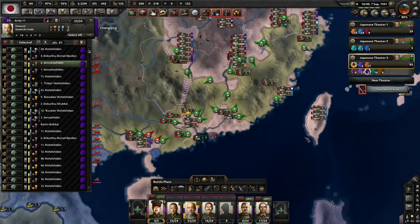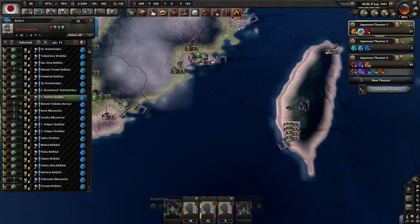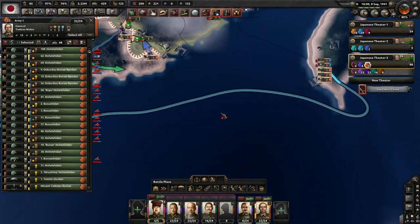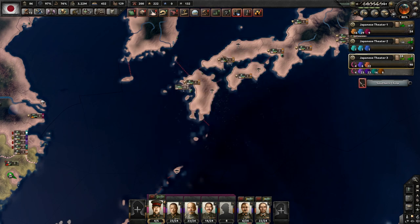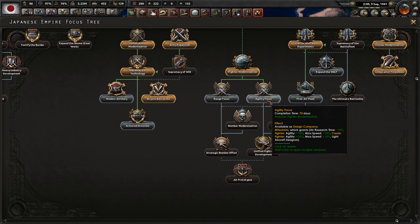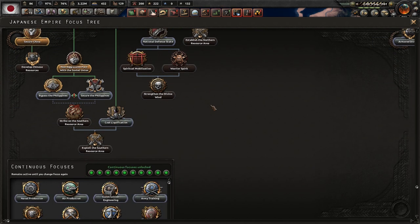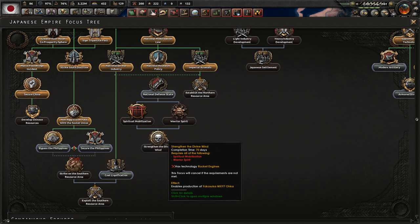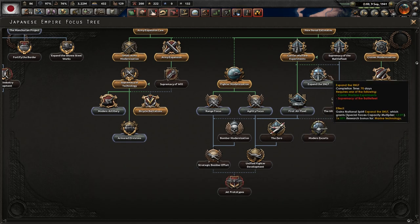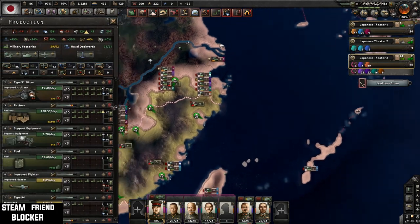This game is a lot of micromanagement. If anyone here is new and not following the channel much, this game is very micromanagement intensive. Let's assign a few more guys and two of our Marines. We got the arsenals. I'm probably going to go down the agility focus — actually we don't need that right now. We're still two months away from Pearl Harbor. Let's go ahead and try to get our Zeros. That will help us get the Zero fighter.